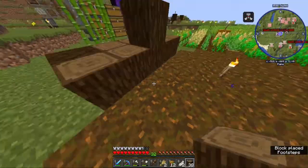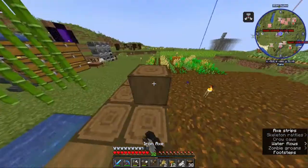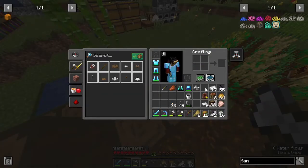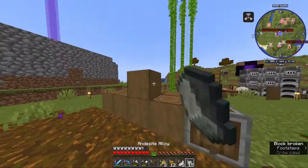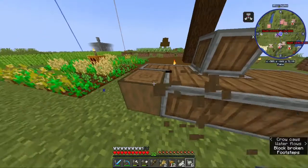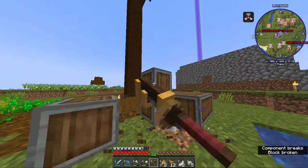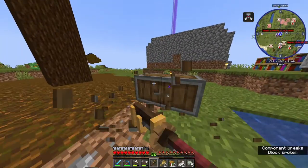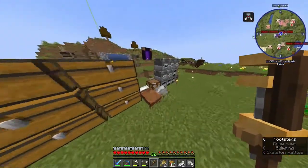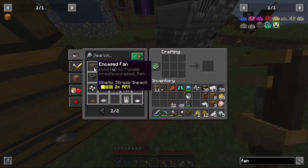The andesite casing — you don't have to place down logs, you gotta strip them. Just like that. And after that you grab your andesite alloy and right-click it, and there's your andesite casing. Not really a big fan of this change but I guess it's cool. So we have our andesite casings — get those with my wrench because it's easier. Then go to our crafting table and make ourselves an encased fan.